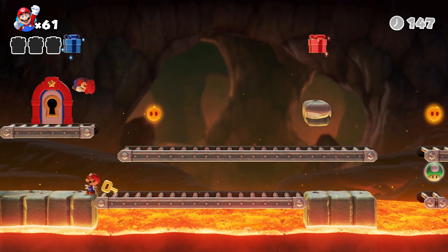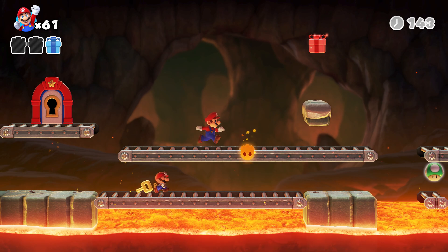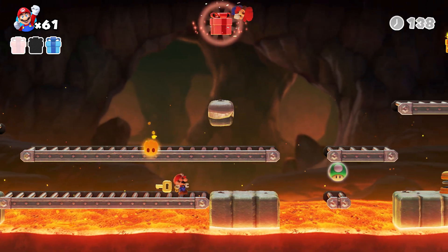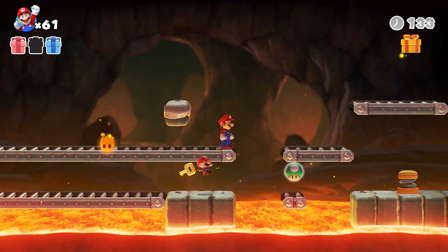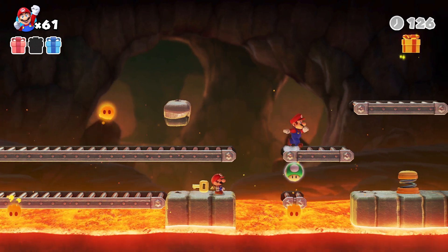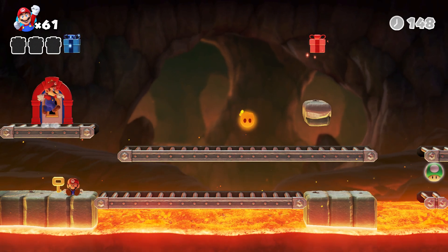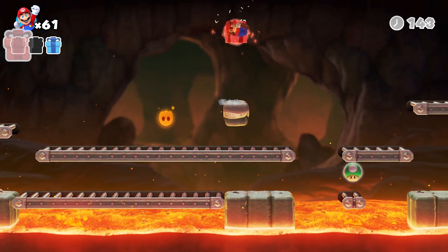Oh, I forgot about you. Wait right here. Now... I probably should activate him a little later. Oh wait, he can jump, right? Here we go. At least he got the 1-up. Alright. Before I get him, I'm gonna get the gifts here first. At least he got me that 1-up though. That was pretty cool.